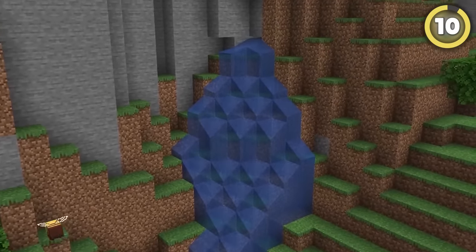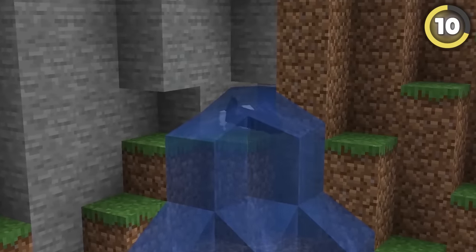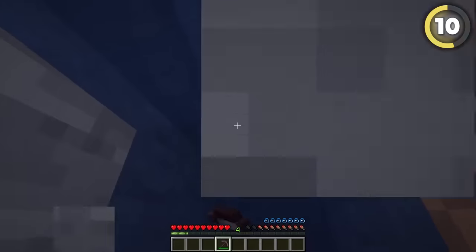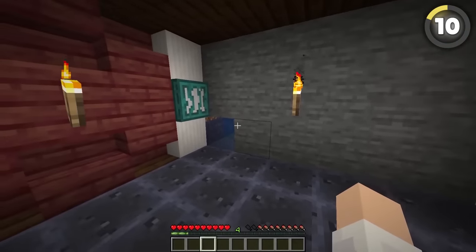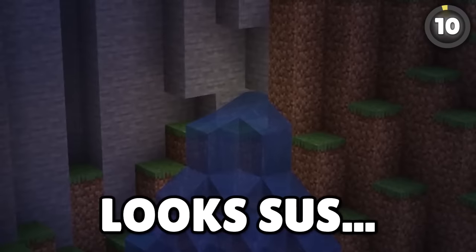Those little waterfalls that come out of mountains are perfect for secret entrances. Just break one block behind the source and dig down a little, and then you're free to build anything you want down there. Just be careful not to place any lights too close to the entrance, because that looks suspicious.